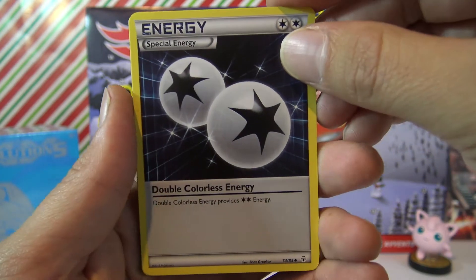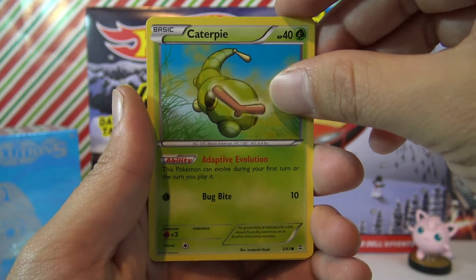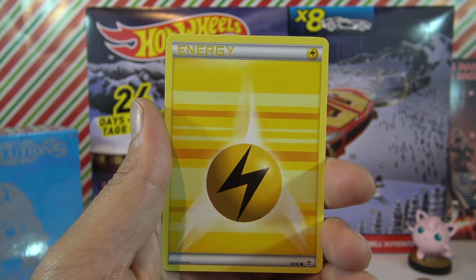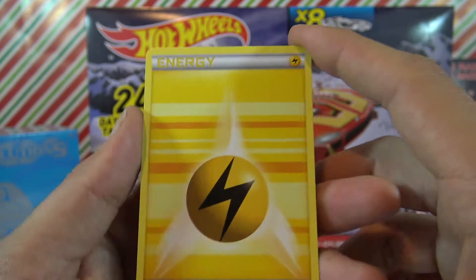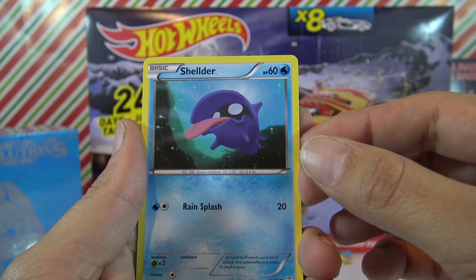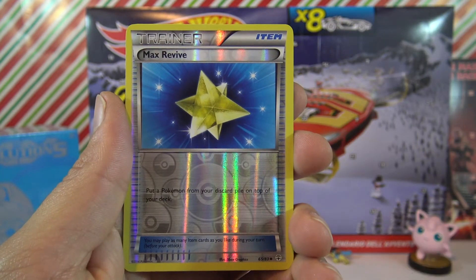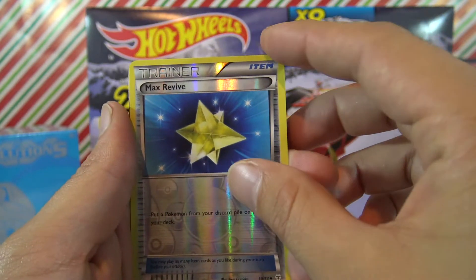Special energy. Ooh, look at this — this is an electric energy card, just kidding guys. Sheldr. Max revive. Uh oh, hope you guys didn't see that — here it comes...